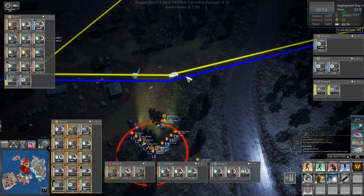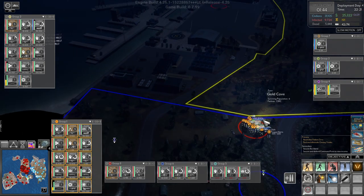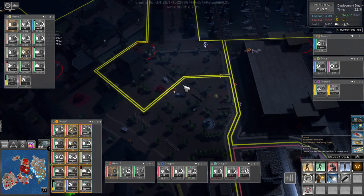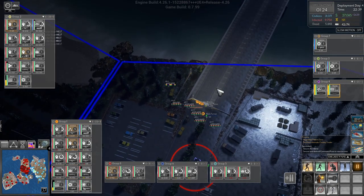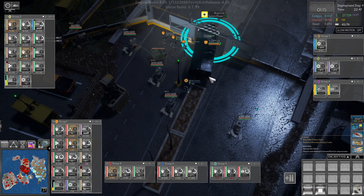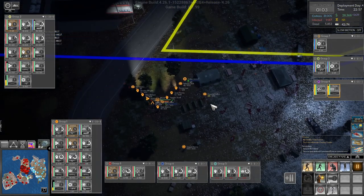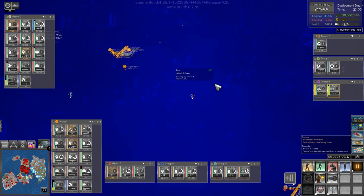All right, group one — I have a bad feeling about this. You're going to move in and we're going to take this area down here, I think. Let's not move in that way, let's wave in this way — now let's go. Supply truck, can you get through here please? Open — you can, nice. All right, supply truck, move up here. He's shooting at something — are they attacking? Not really.